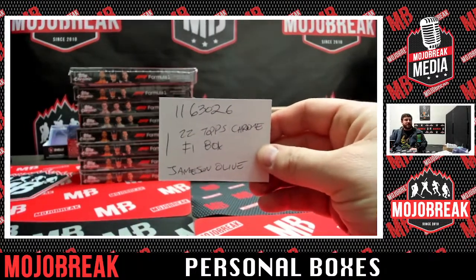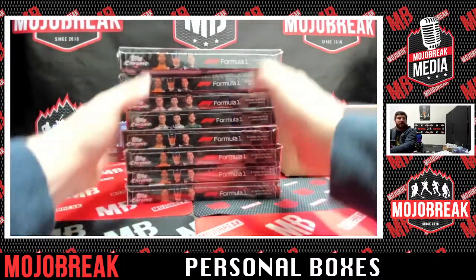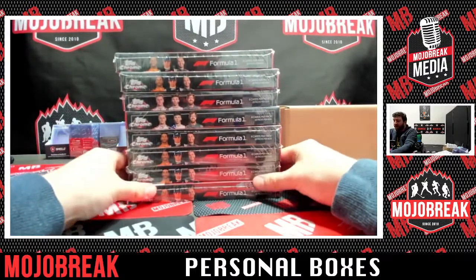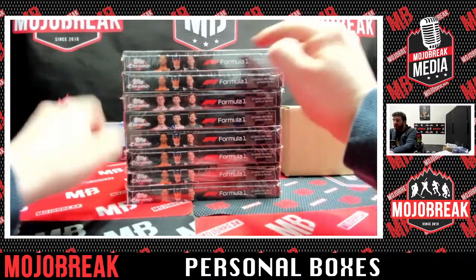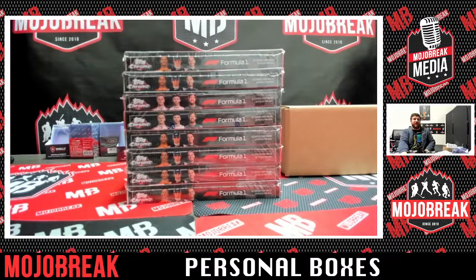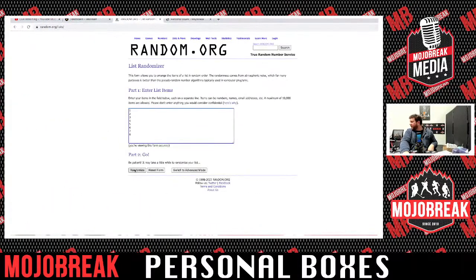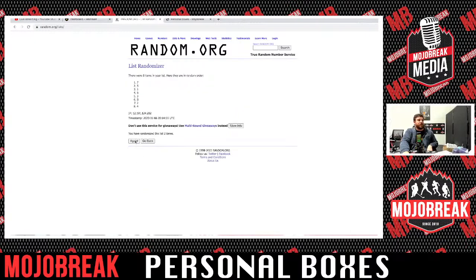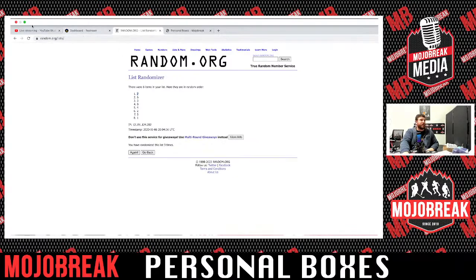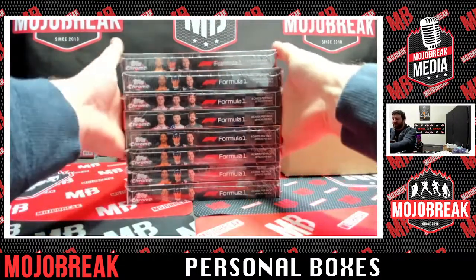We're here with Jameson Olive with Topps Chrome F1. There are all those boxes left of F1 Chrome if you guys want to get a personal box of it — one, two, three, four, five, six, seven, eight boxes. We go over to the randomizer and we randomize three times for you Jameson. Good luck! After three times it's going to be box number seven — one, two, three, four, five, six, and seven.